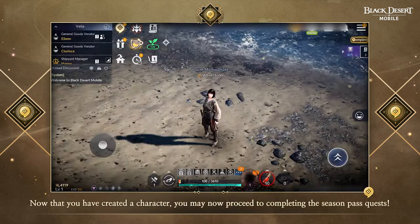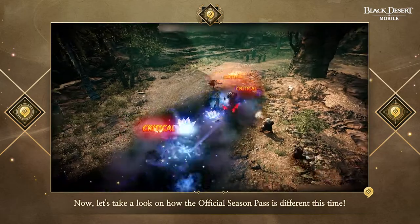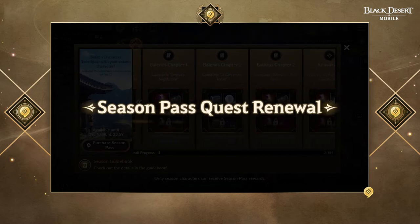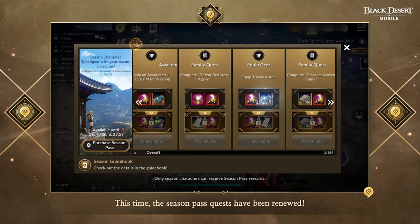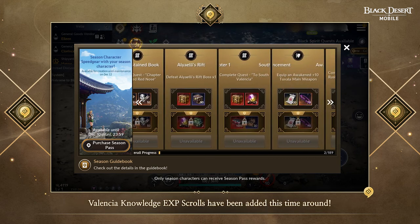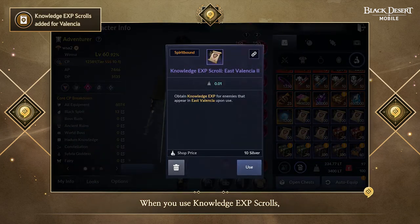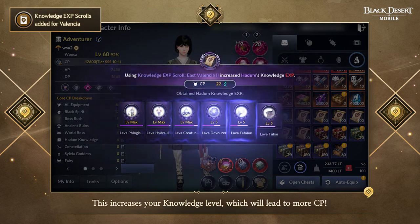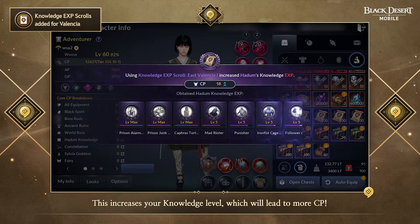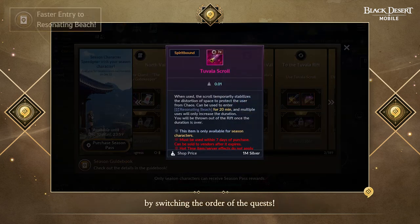Now that you have created a character, you may proceed to completing the Season Pass quest. The Season Pass quests have been renewed this time around. While only Medea Knowledge EXP scrolls could be obtained in the last preseason, Valencia Knowledge EXP scrolls have been added this time. When you use Knowledge EXP scrolls, you will obtain Knowledge EXP for that region, which increases your Knowledge level and leads to more CP. The quest related to entering Resonating Beach has also been made simpler by switching the order of the quests.